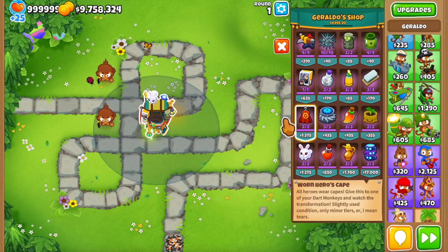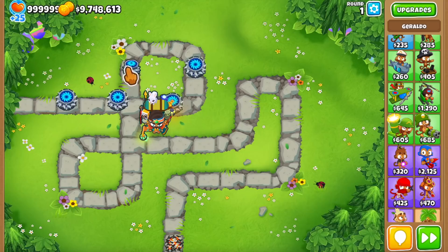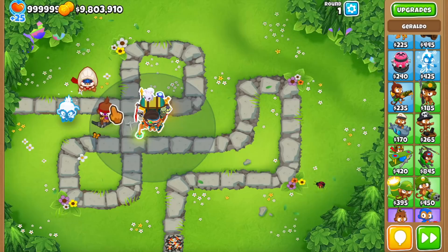The hero cape is a very cool one — it transforms a tier 2 dart monkey or below into a super monkey, but you can only upgrade it to tier 3, which the price kind of makes up for. The blade trap is a maelstrom ability which triggers whenever bloons come in range, but we only have 5 of these items in total and it disappears after use, so you've got to use them wisely.